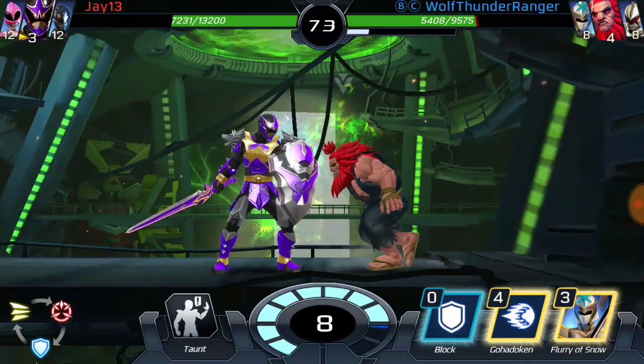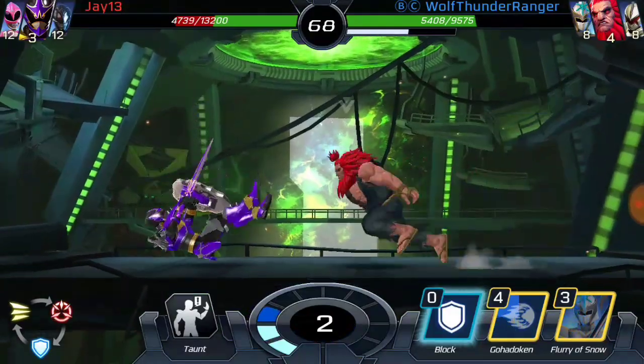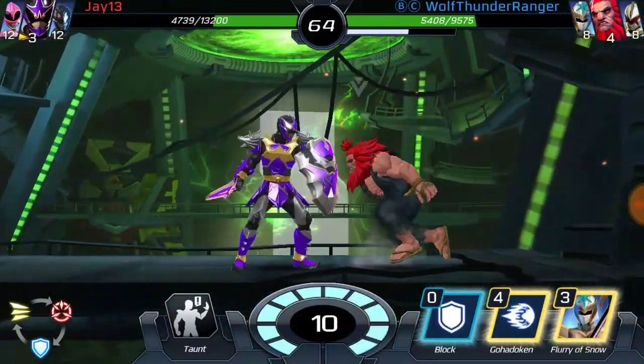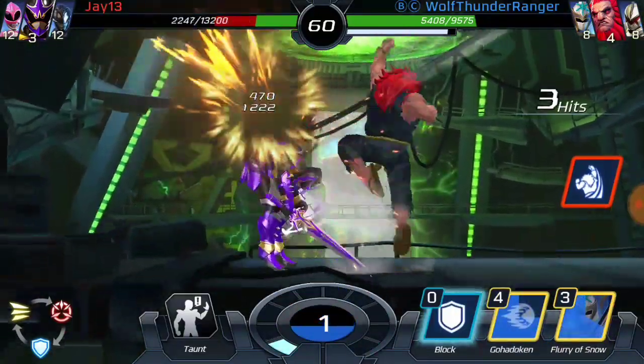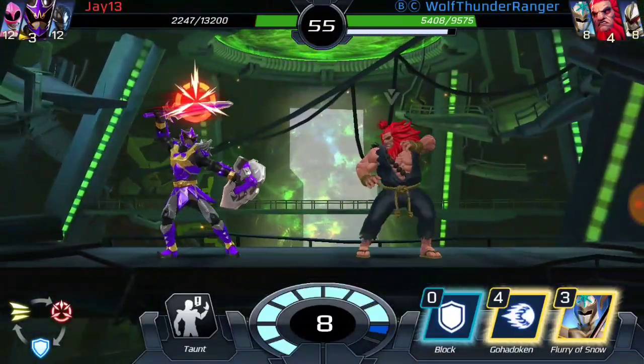Guile gets free attacks — I don't understand it. Why does Guile get a free block here and there? His attack can't be blocked. Stuff like that just doesn't make sense. Like, Akuma always felt like he was a middle-slot warrior — we all knew this from the get-go.